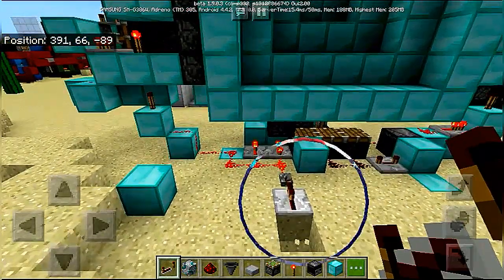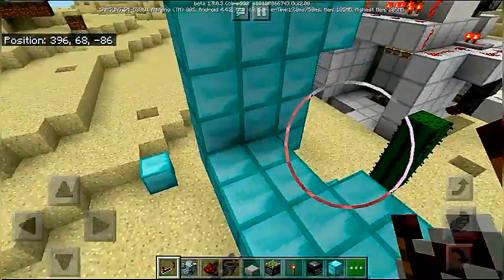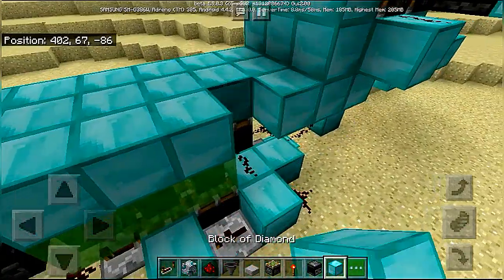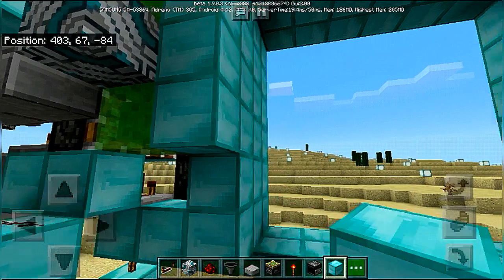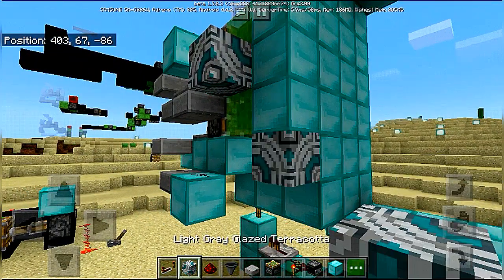I also want to tell you that where we cannot put any normal blocks we can place these over here. But we need terracotta blocks on the side of these pistons.